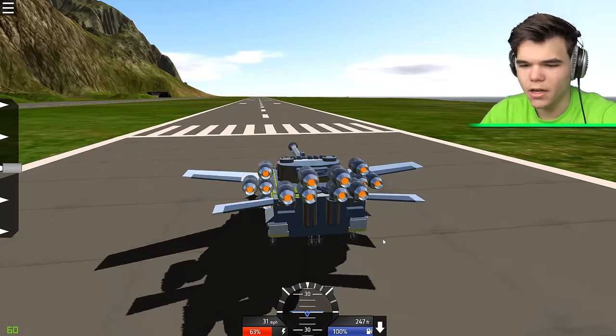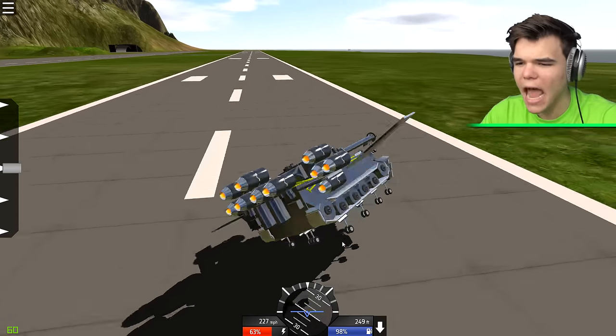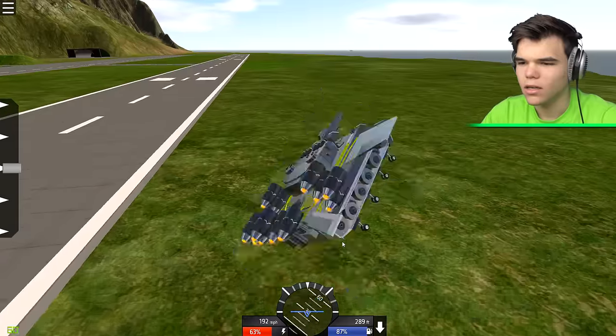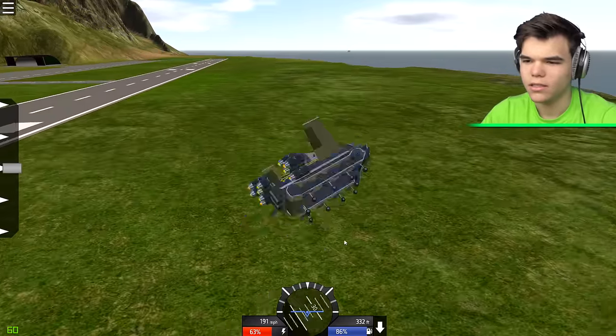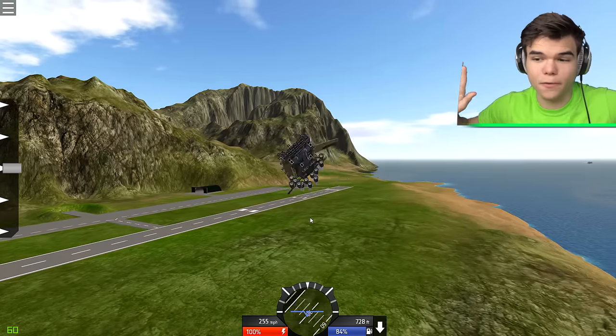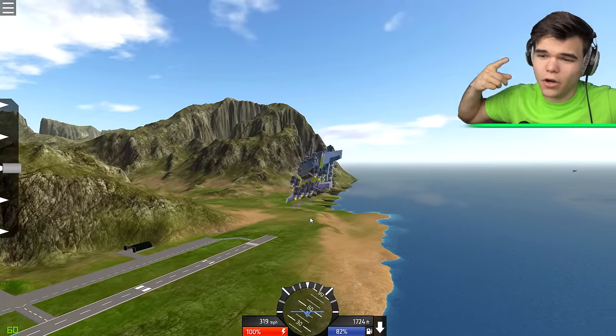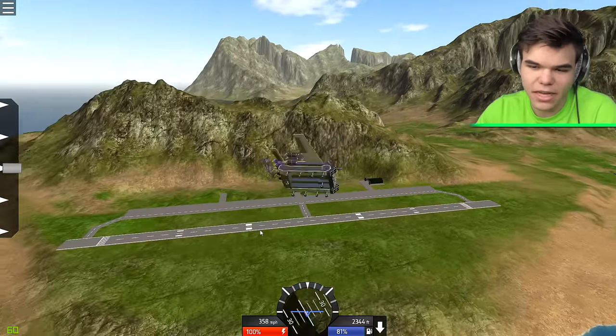Obviously the holes under the tank will mess with the aerodynamics, but whatever - fuck logic, right? Here we go for the tank. It's flying, it's going up! We made it fly in a way. I can't control it though, but hey, the tank is flying right now!